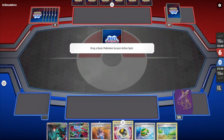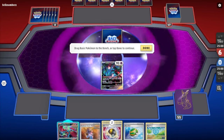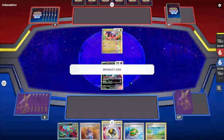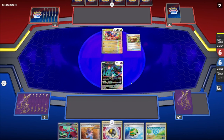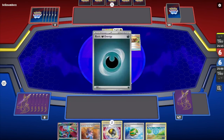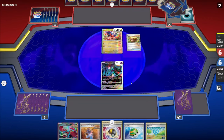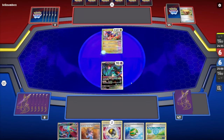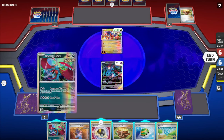In game two, we're starting with Flutter Mane again. This appears to be a mirror match — we're also going against Ancient Box. We may see the full potential of the deck on both sides, whether I win or lose. The deck's strength is the immense firepower with just single prize Pokémon. It's not S-tier but it's pretty top tier right now.